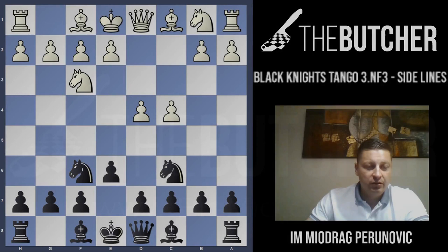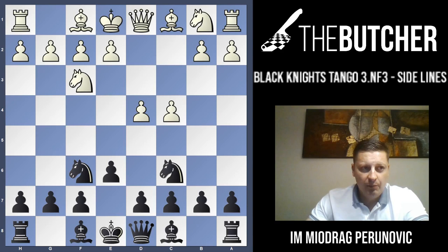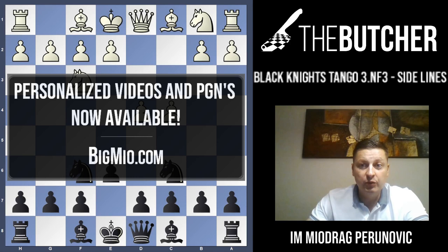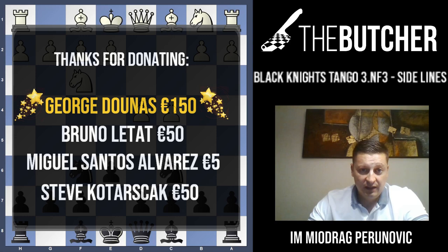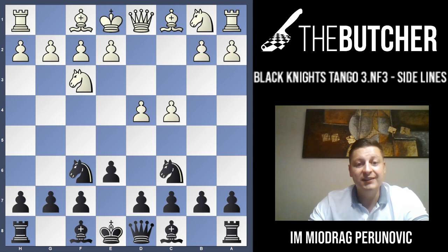Welcome back into the world of Tango opening. This is going to be the third part of this opening, and I'm going to present how to play against the third move Nf3. This is going to be a very short video, consisting of fourth move sidelines by White in the Nf3 line.